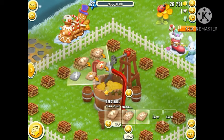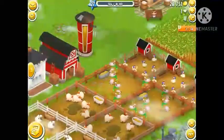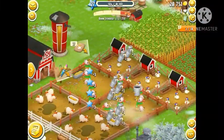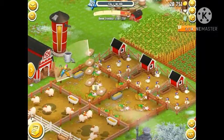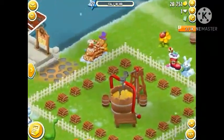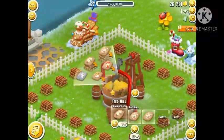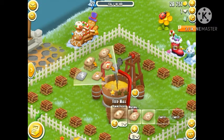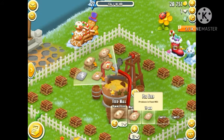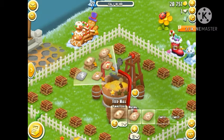When you unlock the feed mill, there are three slots, unlike other machines, and you use the feeds to feed your animals. I'm feeding my cows here. There is chicken feed, cow feed, pig feed, sheep feed, and goat feed as well, but I didn't unlock it yet — that's obviously at level 27. I have unlocked almost five slots in this machine.